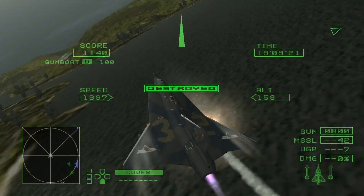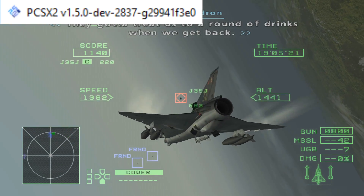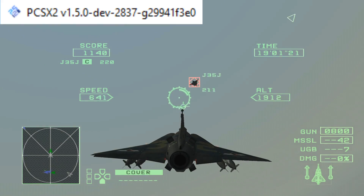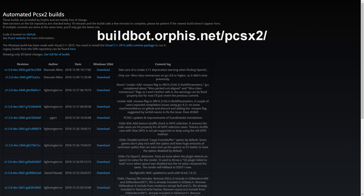All the information here is up-to-date to build 2837 of version 1.5 of PCSX2. This version has not yet been officially released. However, developmental builds are available at the website linked in the description — simply download the most recent one.